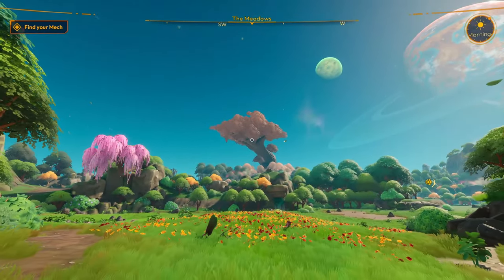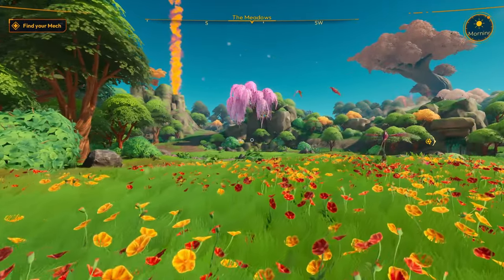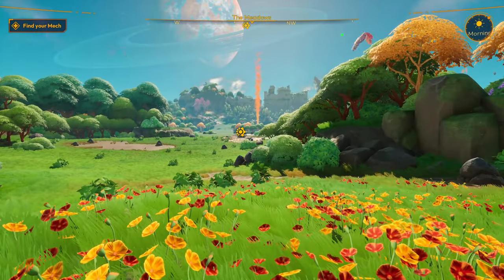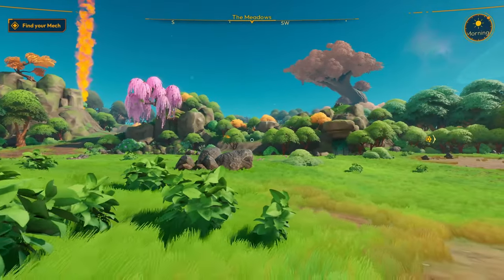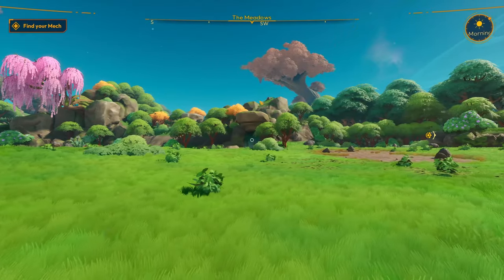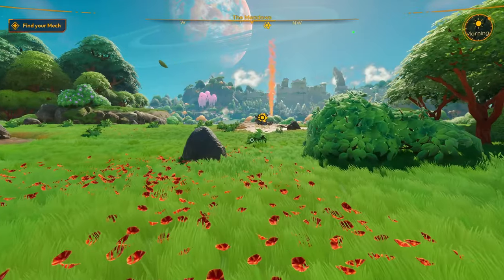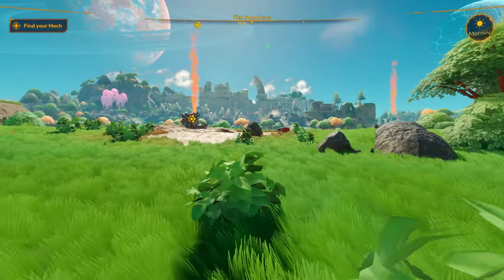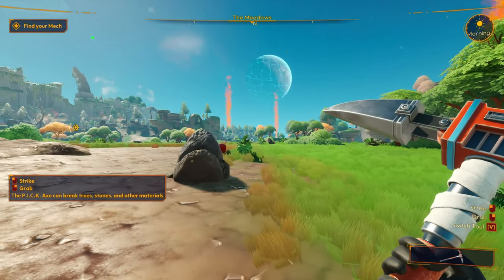I imagine at some point we'll be able to see this tree up close. It's running pretty decent. Our mech's over there — let's go get the mech. It's a nice waterfall. I wonder if there's something behind there. Uh... you're a little fuzzy there, I didn't hear you. Strike and grab.